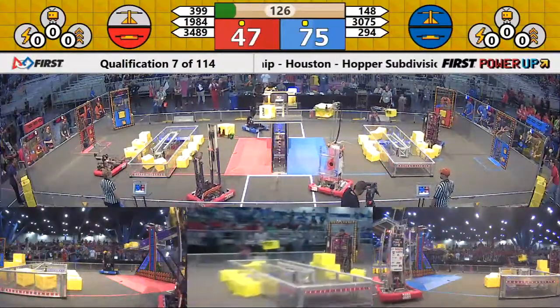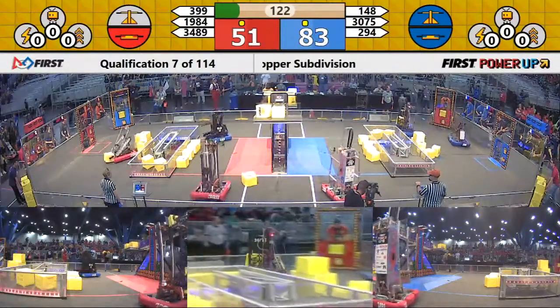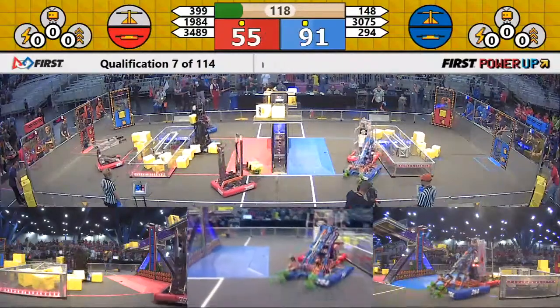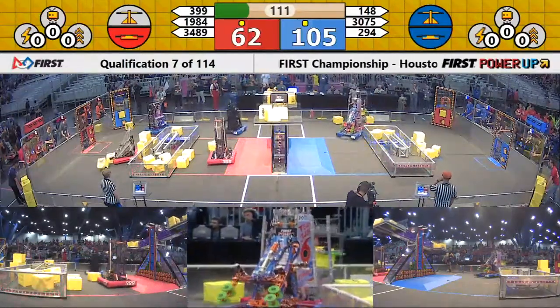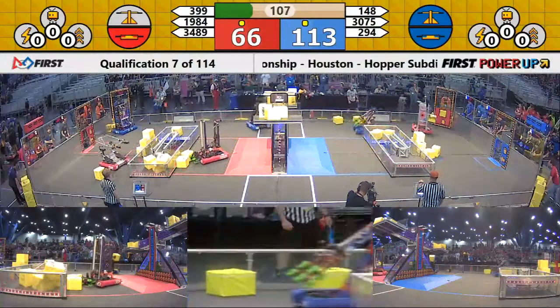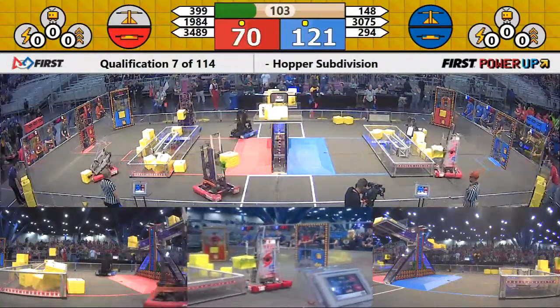Robo Wranglers of the Blue Alliance placing the third cube up on the scale. Here come two Red machines now — Category 5 and 399 placing for the Red Alliance. Red now trying to balance that scale, but 148 putting another cube up there, keeping it in the blue direction. Blue Alliance with an advantage, ticking away at two points per second. Red only at one point per second.